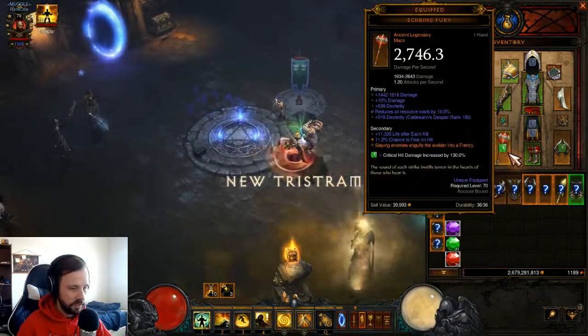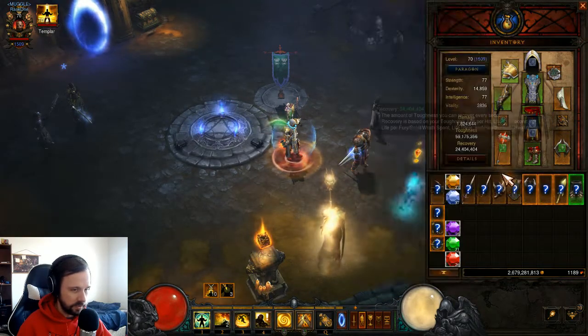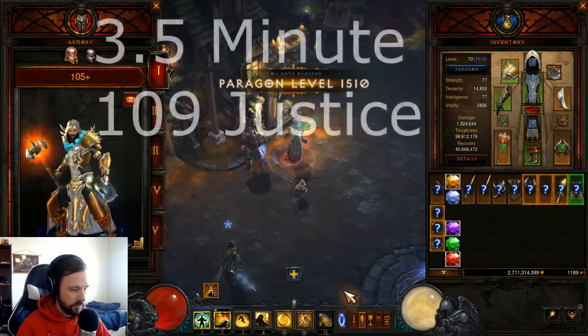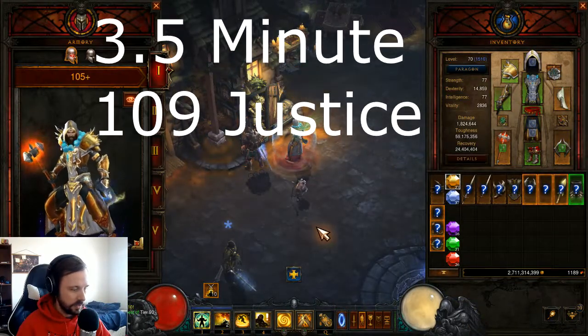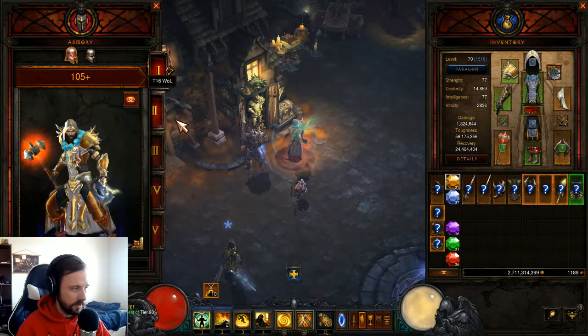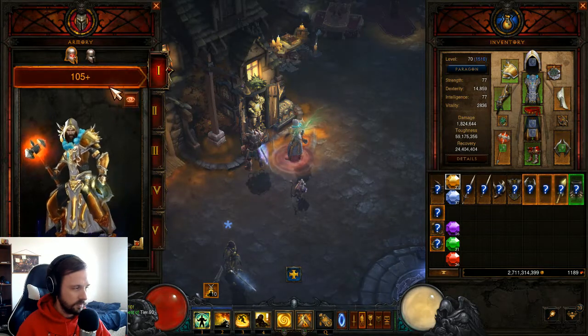I use Echoing Fury mostly for the 75% bonus attack speed, and this build scales with attack speed. Normally, without the Mantle of Channeling, this is what I'd use for farming. With the Mantle of Channeling it's a lot easier to keep Squirt's up, and it's enough damage for over a tier higher — so that's really nice this season.